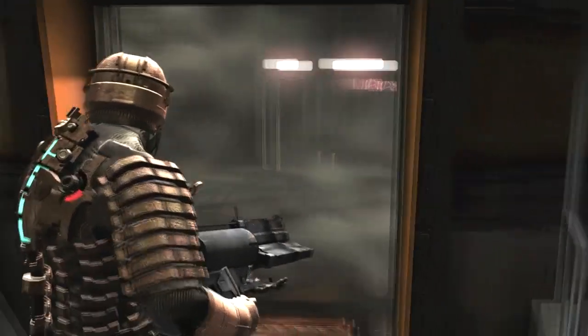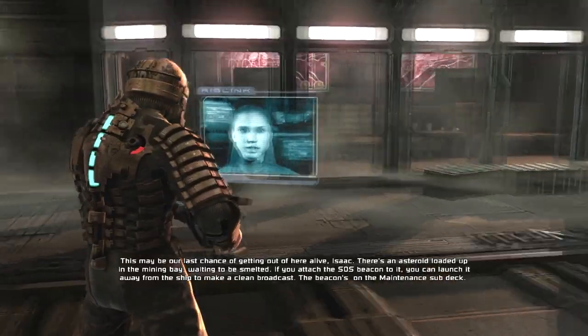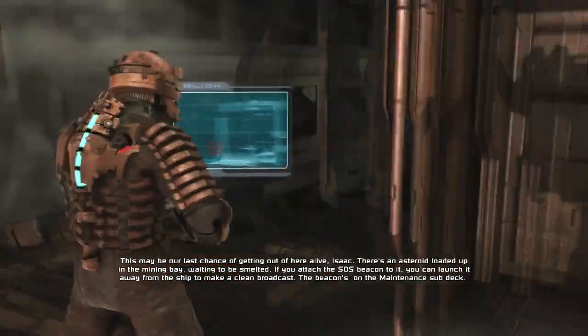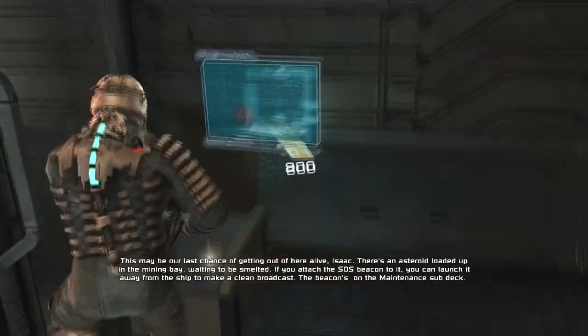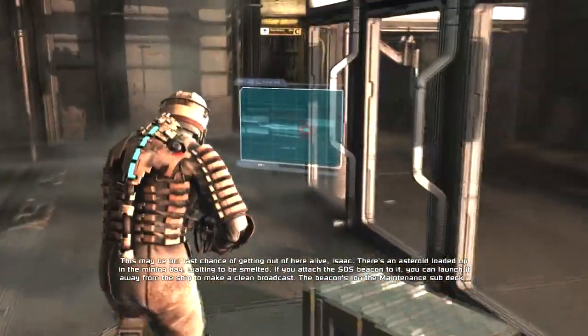Hopefully more interesting things will happen than last time. Now that we're done - I've found it. This may be our last chance of getting out of here alive. There's an asteroid loaded up in the mining bay waiting to be smelted. If you attach the SOS beacon to it, you can launch it away from the ship to make a clean broadcast. The beacon's on the maintenance sub-deck. You can launch the asteroid from the control room.